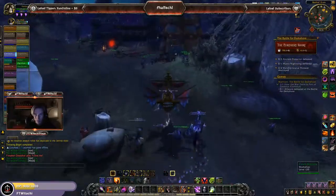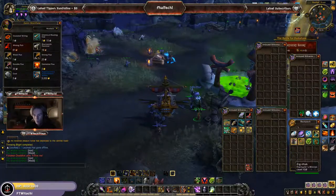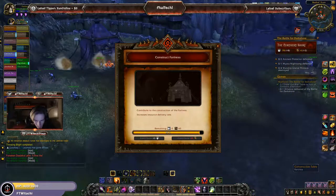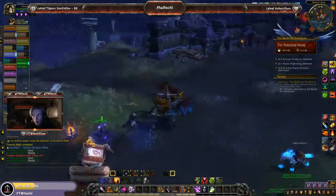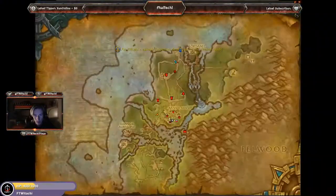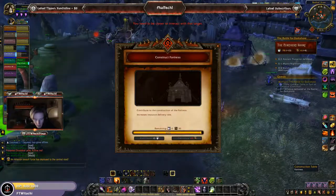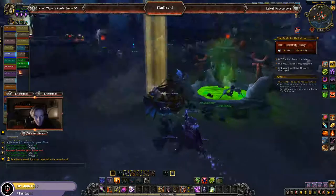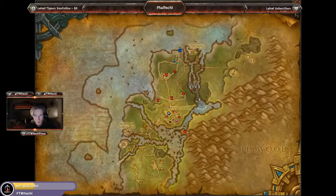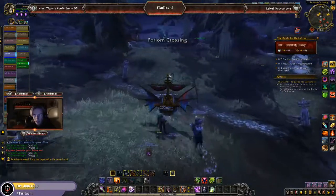It's something new, something different — even though it's the same thing, I'm absolutely loving this compared to Stormguard. I don't know if it's because of the Horde theme or what. We're at 95% — I really can't contribute anything. Everybody else is doing the fight up top. An Alliance force was deployed to central road, which is somewhere down here. This is now at 97%.